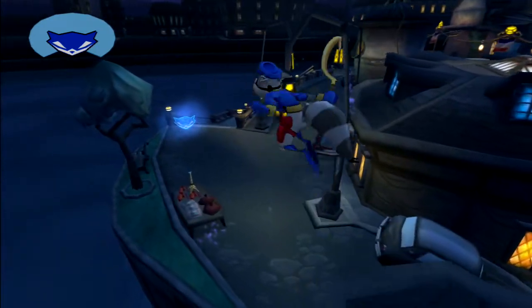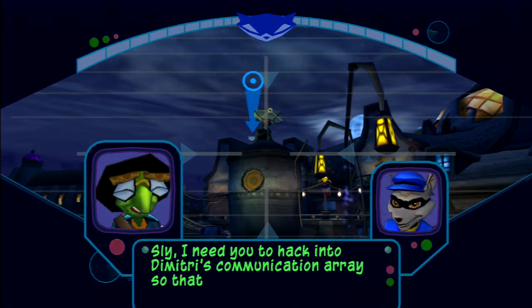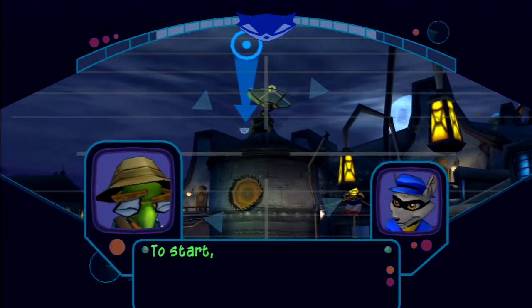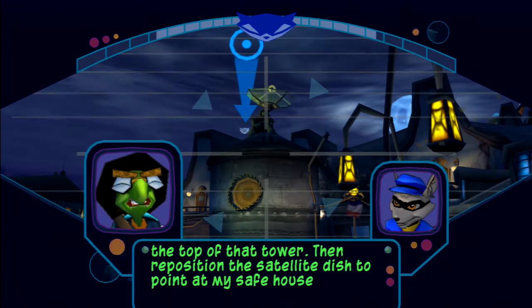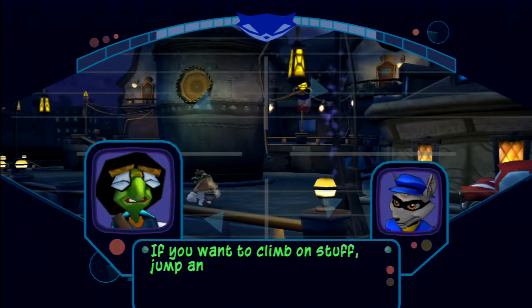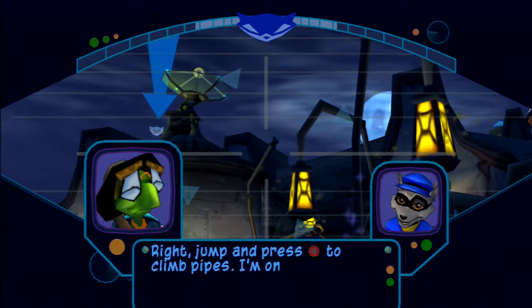I was just in the mood of, you know what, let's go back and play Sly Cooper. Bentley briefs the mission: 'I need you to hack into Dimitri's communication array so we'll have access to his database. To start, you'll need to get to the top of that tower, then reposition the satellite dish to point at my safe house antenna. Jump and hit circle to grab hold — try climbing up that pipe.'